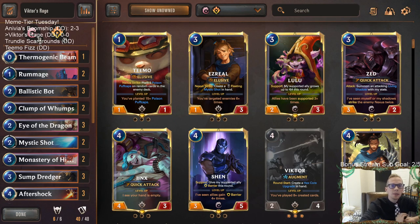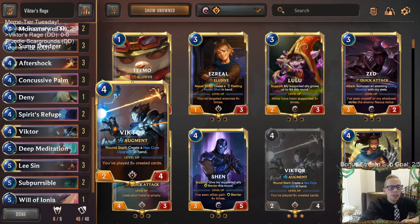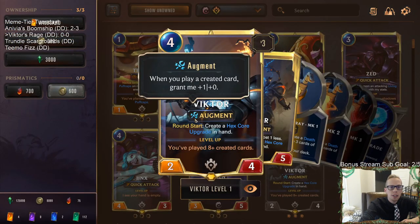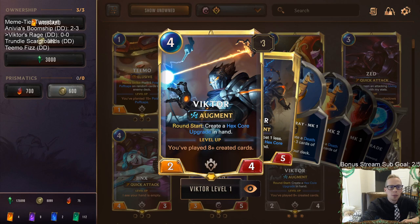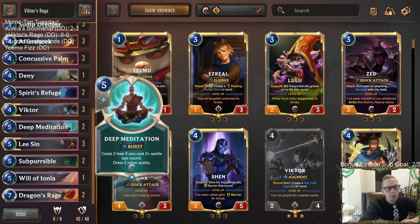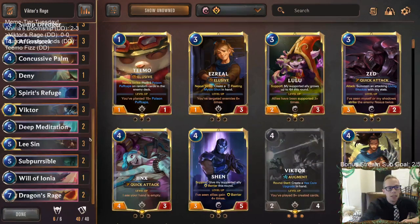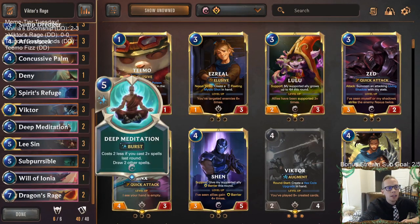Welcome everybody on Twitch and YouTube. Our next meme tier deck is Victor's Rage — Victor combined with Dragon's Rage. With Victor and these augment cards you can create units with a whole lot of power, because the augment ability grants plus one plus zero whenever you play a created card. We can play a bunch of created cards, make Victor very big, or use another augment card like Ballistic Bot, then use Dragon's Rage to strike the enemy nexus for a lot of damage.